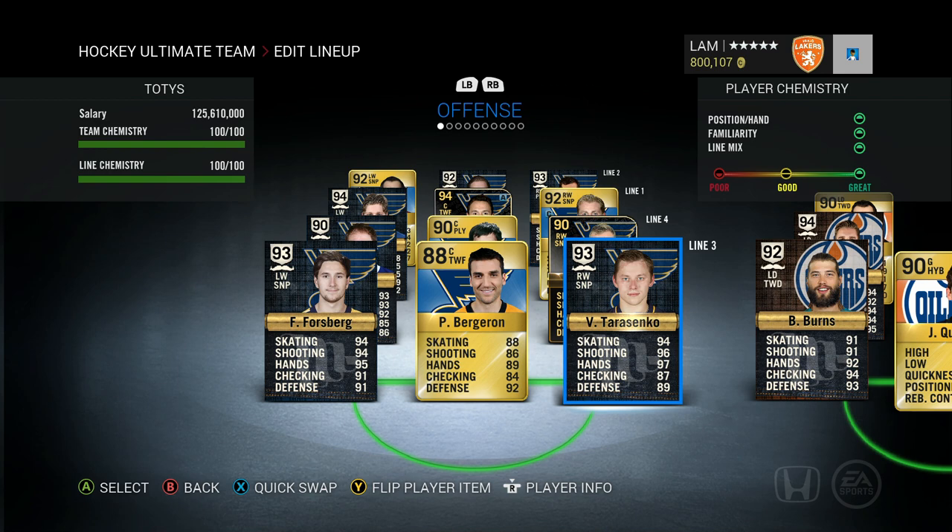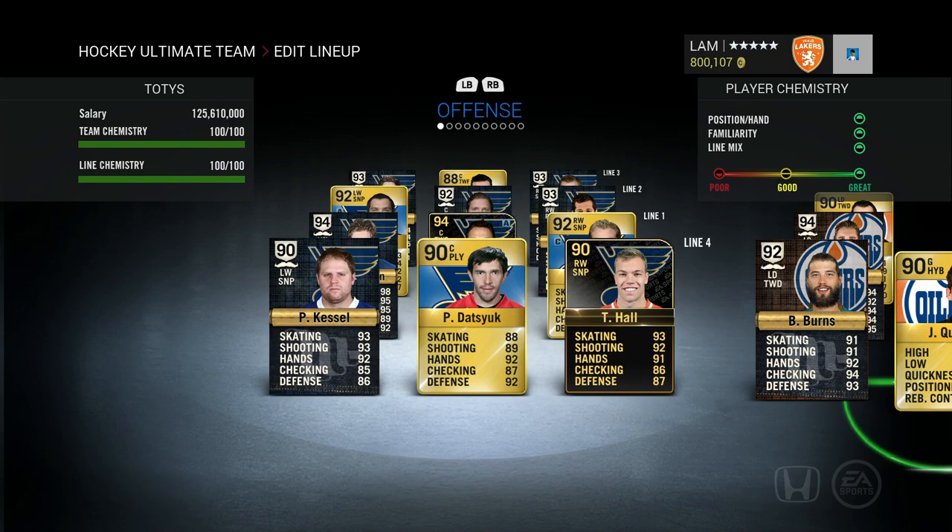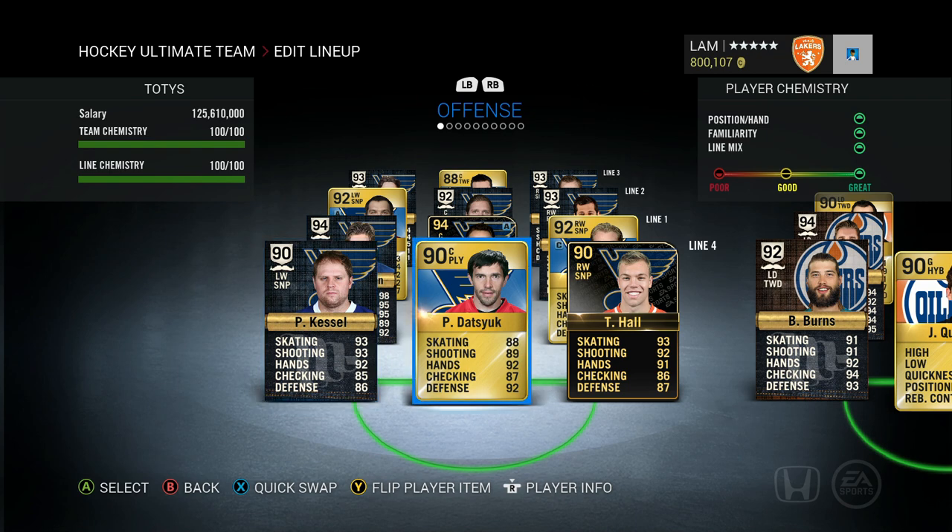On the third line we've got Vladimir Tarasenko, Patrice Bergeron, and Filip Forsberg, who got a nice upgrade. I had three or four Forsberg cards in my collection, predicting he'd get a Team of the Year about a month ago when he was going for around 100k. He's now shot up to about 200k, so I made a 300–400k profit off of those. On the fourth line we've got Phil Kessel, Pavel Datsyuk, and Taylor Hall.